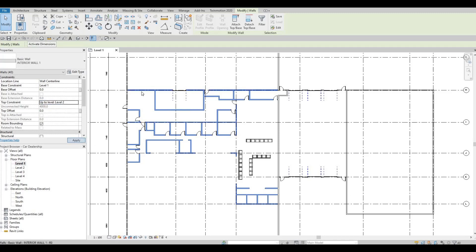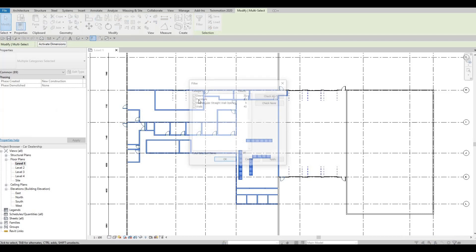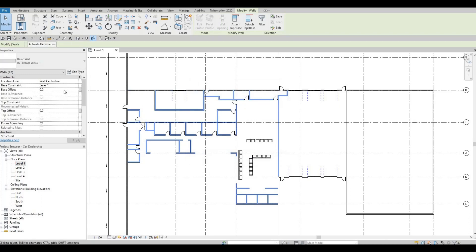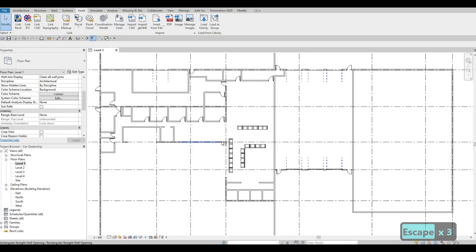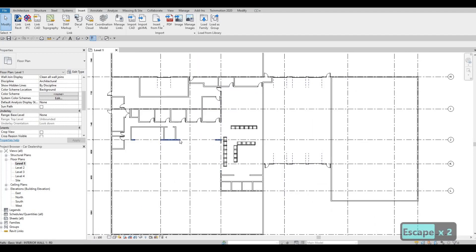Up to level two — except this one wall, which is for level three. So that's the only exception. You can use the filter, uncheck, click apply, then uncheck this one as well, and just change the base and the top offset. That's the only thing you need to do here.